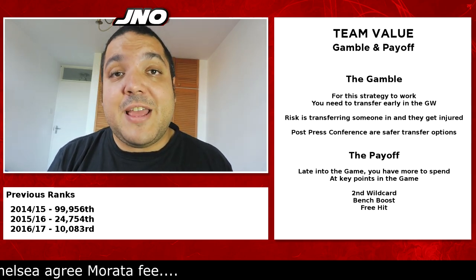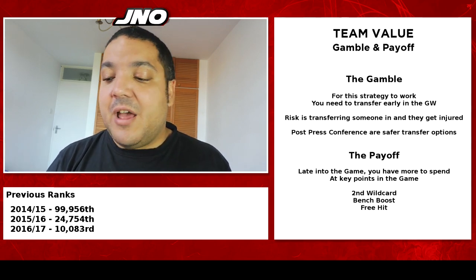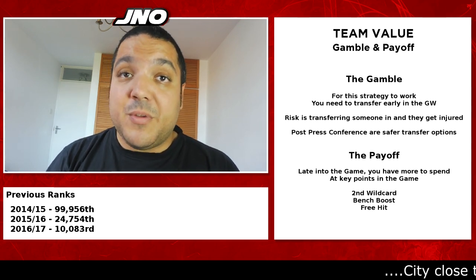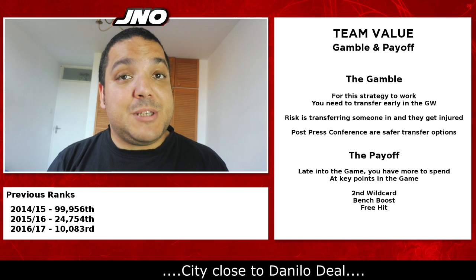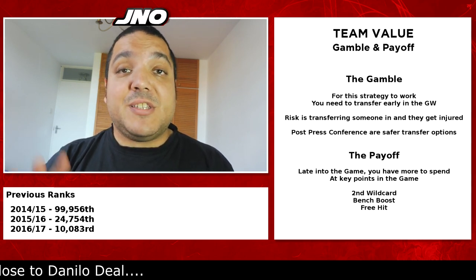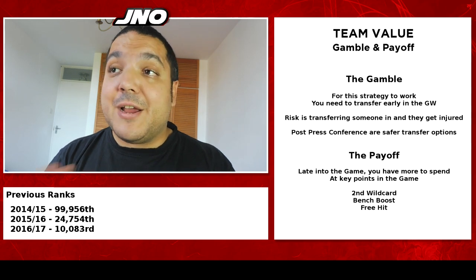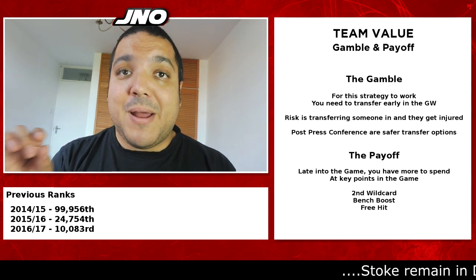Later on in the game, the team value strategy may really help you in bringing in players you may not have been able to bring in initially. If near the end of the season it's neck and neck and you have two or three million more than your rival, you can bring in a couple of heavy hitters. Imagine last season being able to bring in both Alexis Sanchez and Harry Kane while your rival can only bring one. This becomes even more important with chips like the wildcard, bench boost, and free hit — those chips are best used when you have the highest team value possible.